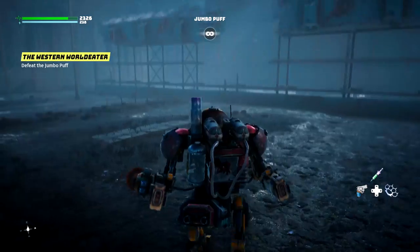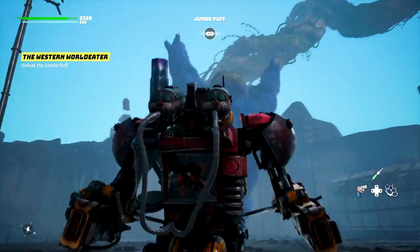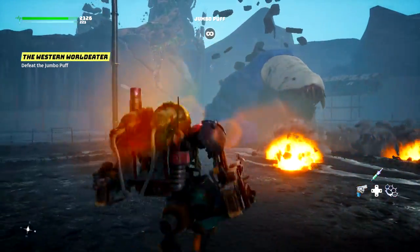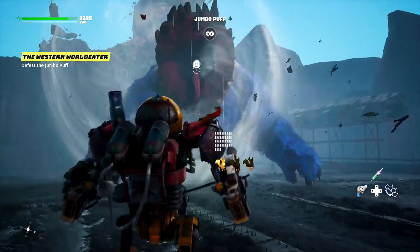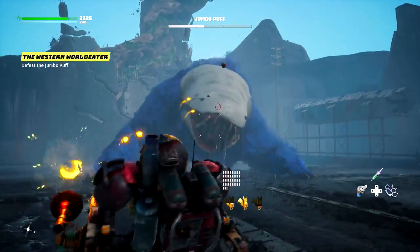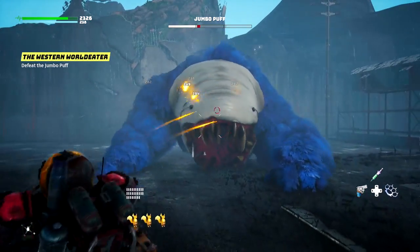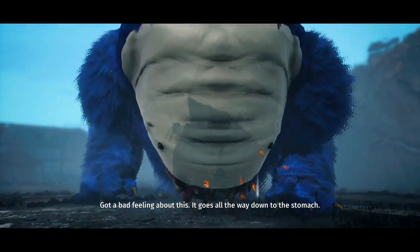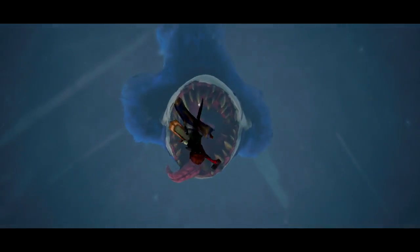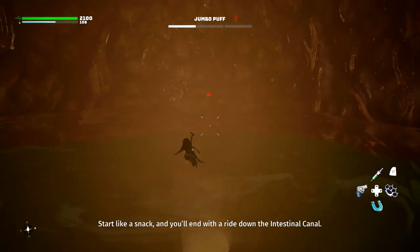Look at our health — we only took very little damage from him. Now he's pissed. Throw some in there — his tongue should probably come out or something. Oh, never mind, we did so much damage to him. Wait, why are we inside of him now? 'Start like a snack and you'll end up with a ride down the intestinal canal.'